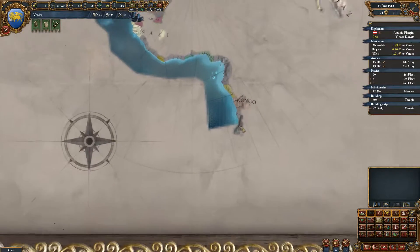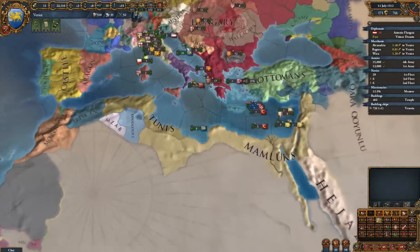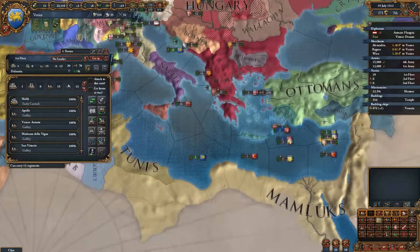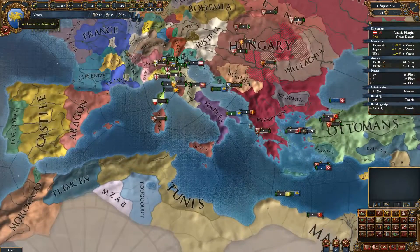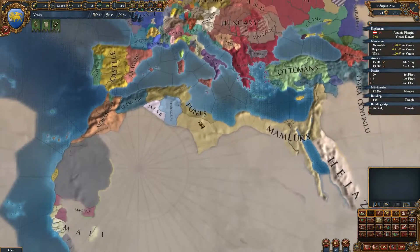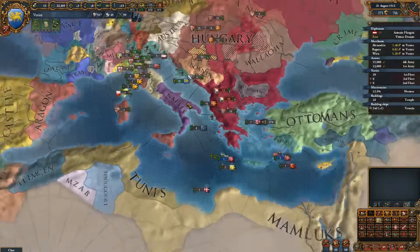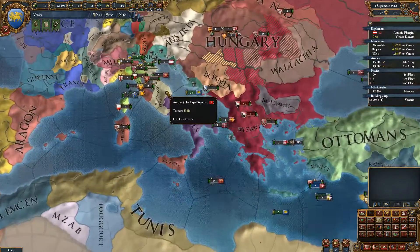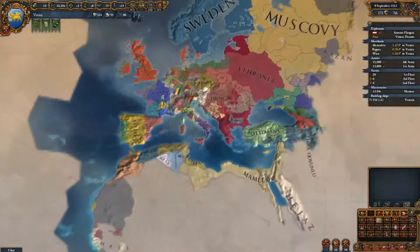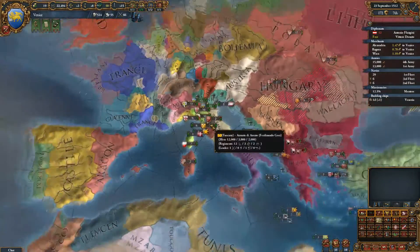Good news: Bermuda not taken by anyone yet. What's the bad news? Bad news is I don't think I can reach it — no, I can't. But I can reach parts of Africa now. So plan B: I'm going to take over part of Africa. That'll open your door to the west. I was hoping to get into North America, but I guess South America or North America will have to do.